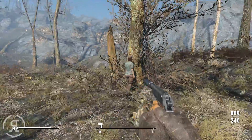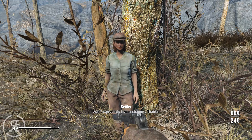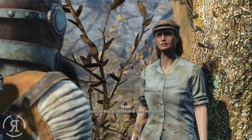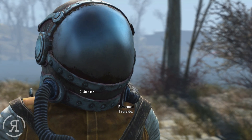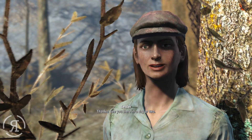We find the settler who was nearby. She thanks us for the unexpected help and asks if we know of a good place to settle. We suggest our location - well defended, apart from maybe Railroad HQ. She agrees and says she'll see us there in a day or two.